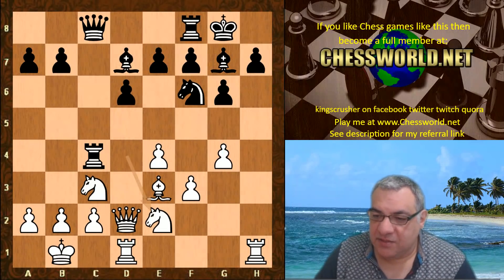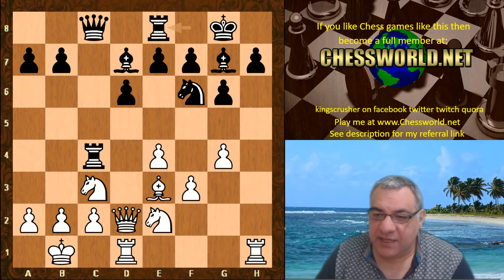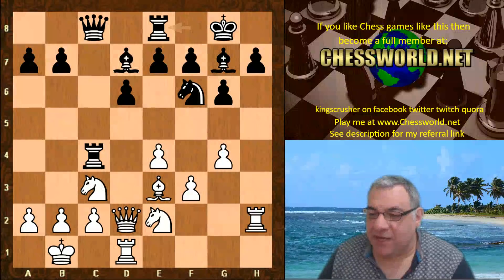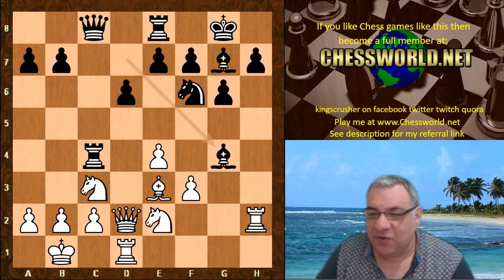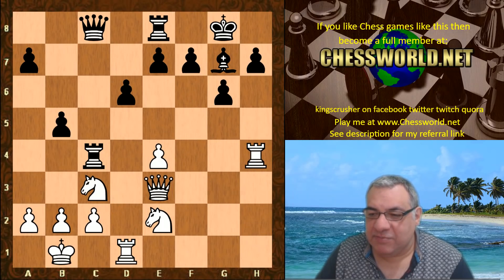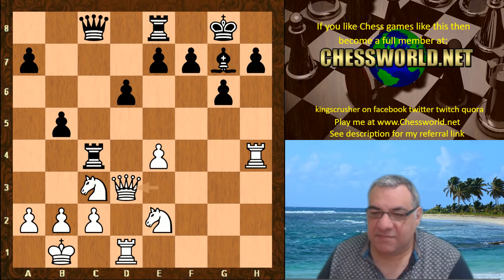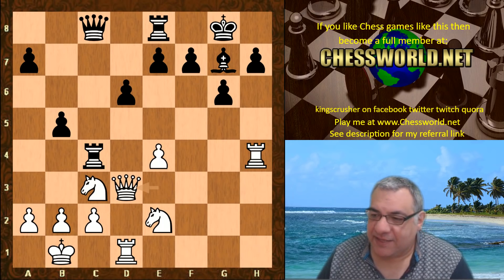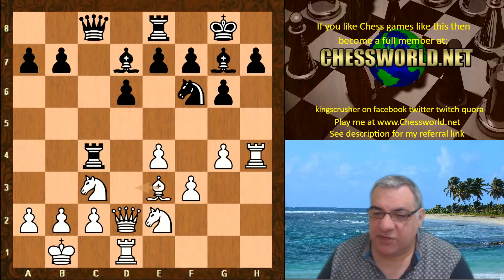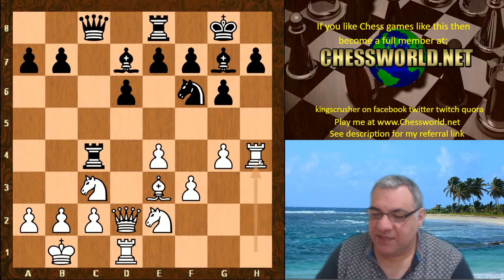The retreat Knight to e2, Rook e8, and now Rook h4 — this might actually be even more accurate than Rh2 to double rooks. On Rh2, black might be able to play Bxg4 with the fork, so Stockfish is avoiding this possibility. There might be some play for black there, but still an advantage for white. Rh4 is the more precise way to play it.